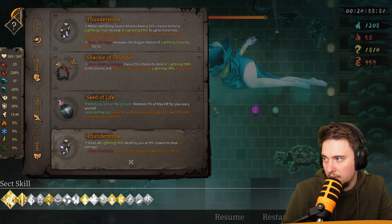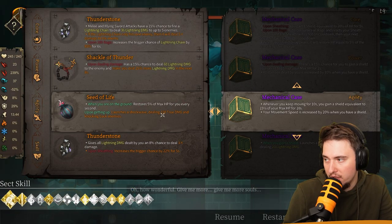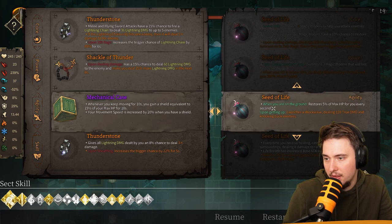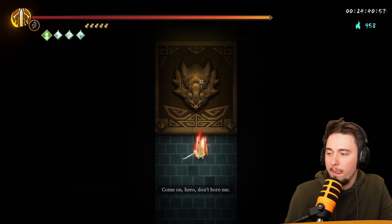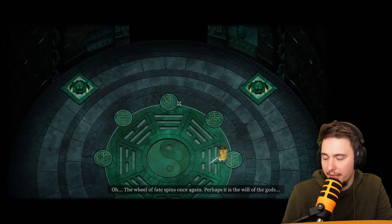Mechanical Case — I need to buy it just to see what it is. When you keep moving for 10 seconds you gain a shield equivalent to 15% of your max HP, and your movement speed increases when you have a shield. I'm kind of intrigued by getting this — because I'm moving all the time, even while slashing enemies, so I'd always be getting the shield. Let's go.